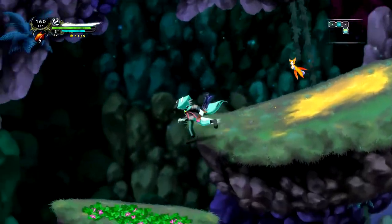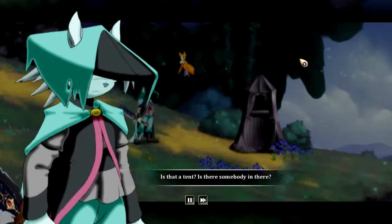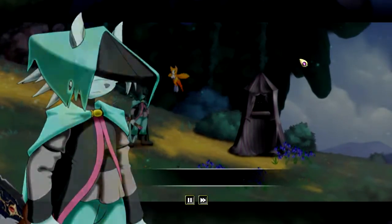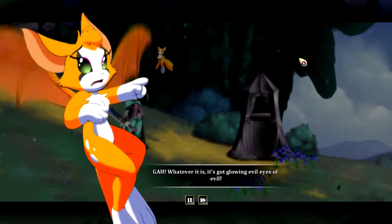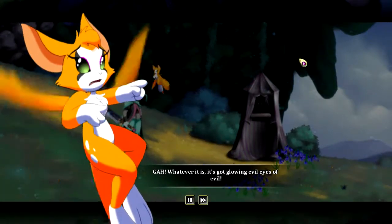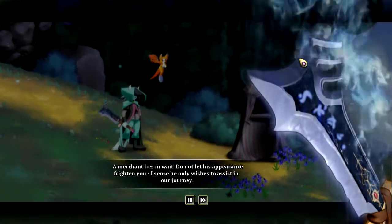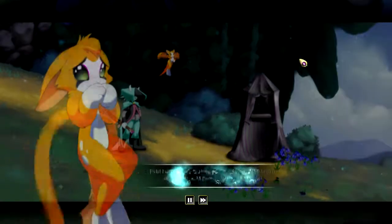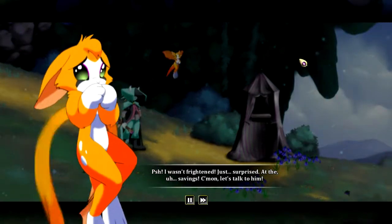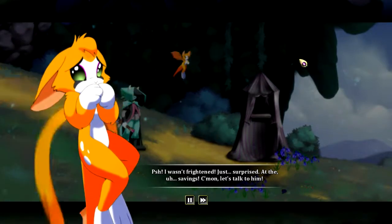Oh, both green and blue. Is that a tent? Is there somebody in there? Whatever it is, it's got glowing evil eyes of evil. A merchant lies in wait — do not let his appearance frighten you. I sense he only wishes to assist in our journey. Why are you selling this stuff? Just surprise at the savings.